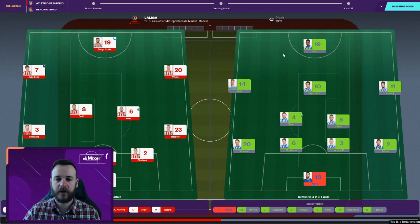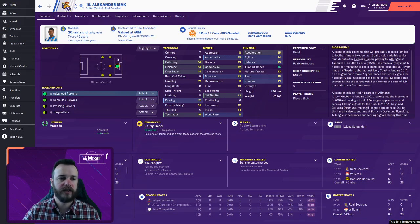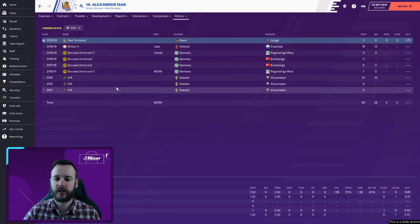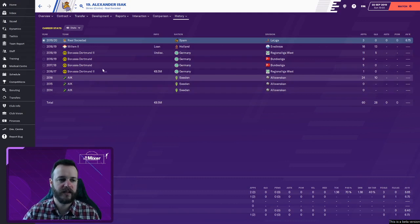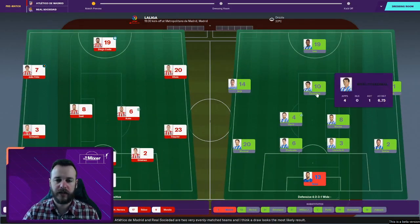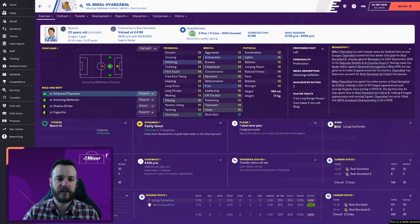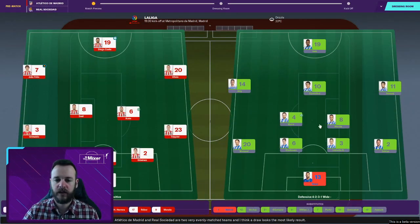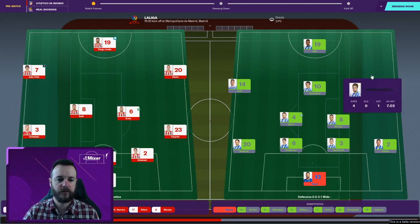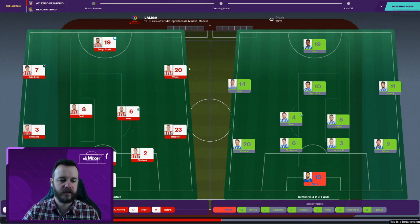We haven't had much from Alvaro Morata yet but he's only had substitute appearances — we'll probably have to rotate the two of them at some point. They're playing a 4-2-3-1. A couple of players to keep an eye on: Alexander Isak, who for years was a massive wonderkid at 16-17, been around a few clubs, was at Dortmund and is now signed by Sociedad. Yazı Bal is another one with an 81 scout rating — a quality Spanish number 10. Nacho Monreal's there too, quite a few good players.